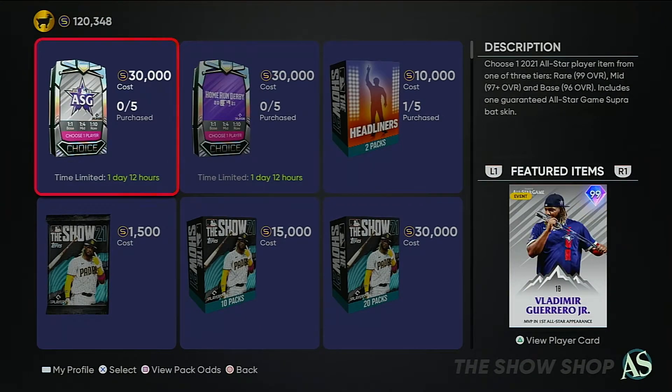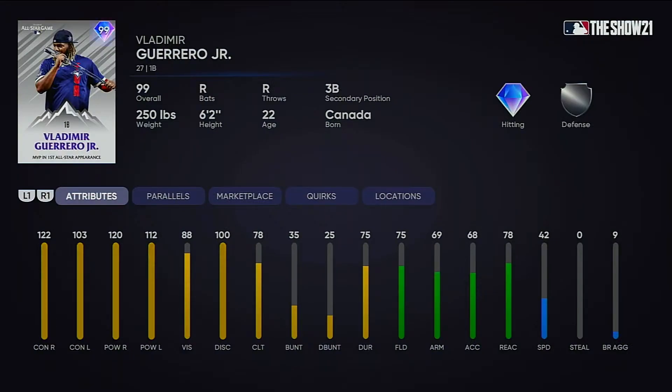And you got this 99 Vladi — 99 Vladi! It kind of sucks that Vladi is only a first baseman and third baseman, because we just got that Pete Alonso card and I'd recommend Pete Alonso over this Vladi card even though Vladi looks like your daddy right now. And yet you can't even put him on your team.